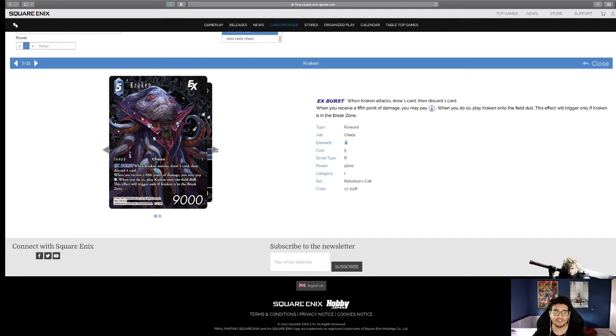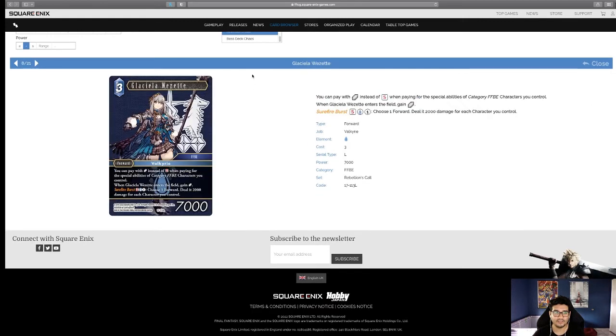Glaciela — the talk of the town. You can pay with crystals instead of S when paying for special abilities on characters you control. When Glaciela enters the field, gain a crystal. Sunfire Burst — one Water, one colorless: choose a forward, deal 2,000 damage for each character you control. Previous cards counted only forwards or backups, but this counts all characters. So if you have two backups, two forwards, and two monsters, that's potentially 12,000 damage.